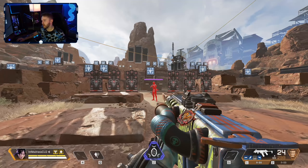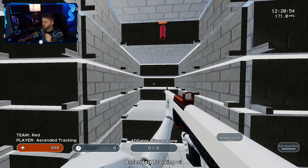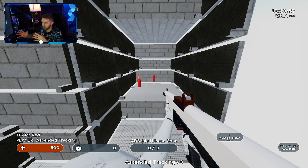The last thing we're going to talk about is Kovaaks and how to utilize it to improve or refine your aim. I personally use Ascended Tracking V3. The reason I use this is because the targets are randomized and moving — they randomly strafe in randomized patterns: long strafe, jiggle, short strafe. You don't know what they're going to do. This is very effective because it makes you better at reacting and predicting someone's movement, which matters a lot at higher levels of Apex play where players are constantly strafing.